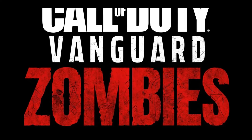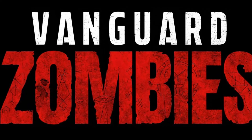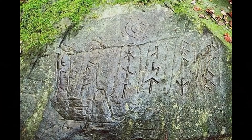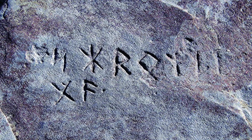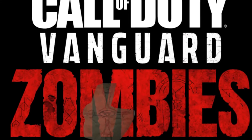In the recently released Call of Duty Vanguard Zombies logo, it looks like there are runes inside the letters. Runes are a set of symbols used in ancient Germanic societies. Although the appearance of these runes doesn't correlate with any known runic alphabet, one specific symbol stands out.